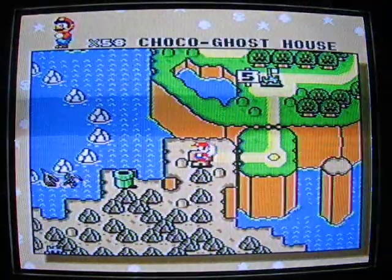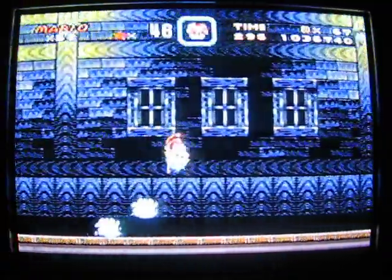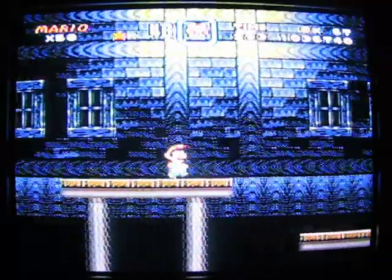And that is Chocolate Island 1. The ghost house of Chocolate Island, this one right here, has no secret exit — one exit, we are done. Woohoo! And I forgot where it is. This will be a fun one, won't it?